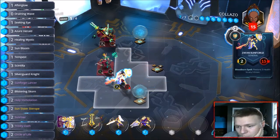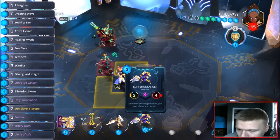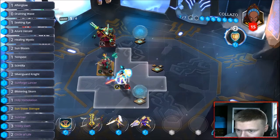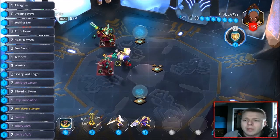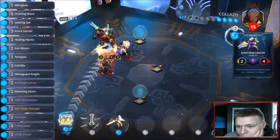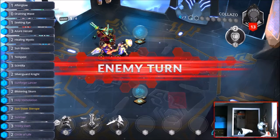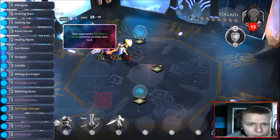We can't even play dancing blades because it grows. Can we get some pings off sunriser? That's the real question — sunforged lancer, right? Oh hello, holy emulation. I think this is our only play. By playing holy emulation here I can deal four damage to him; my sunforged lancer will be hit but that's fine because it provides us a creature. This gets rid of the huntress, deals some damage. Now we're tied and I have a creature on board.